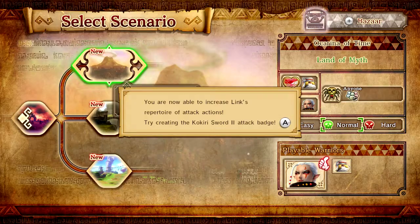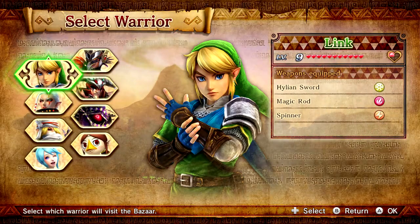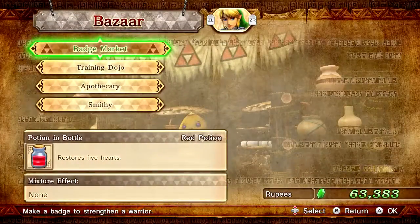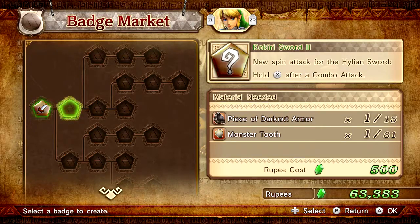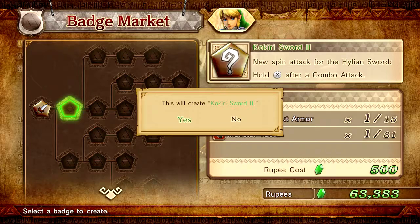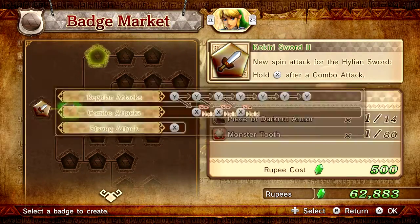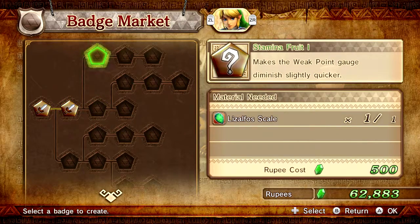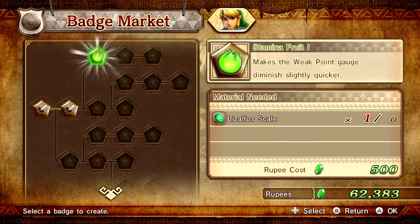We have three scenarios. Increased Link's repertoire of attacks - action strike creating. Let's go ahead and do that real quick. Hit the bazaar, let's choose Link and badge mark it - the attack badge. Cause I got a piece of Dark Knight armor, so let's go ahead and create it. Bam. Oh, I can make something up there too with a Lizafel skill - Stamina fruit. Alright, cool.